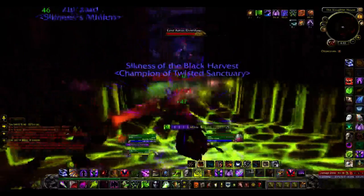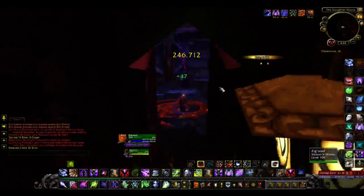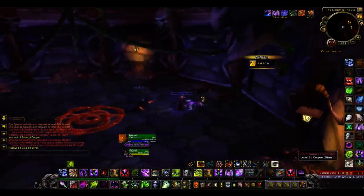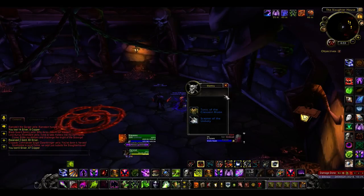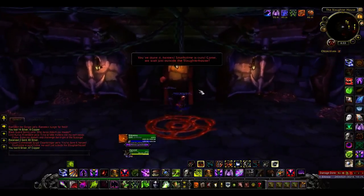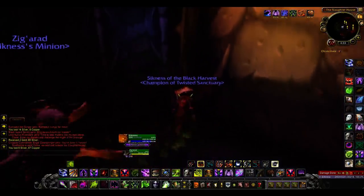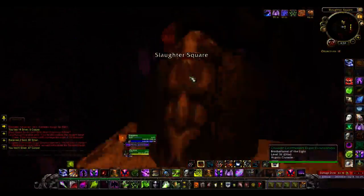Now we go down to Lord Aurius Rivendare. I put my pet on passive — I don't want him to attack. If he dropped the mount I was going to flip out. Well, there you go. It's a slaughterhouse in here. We have destroyed Stratholme.